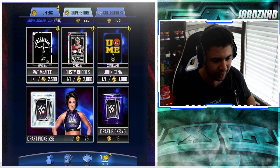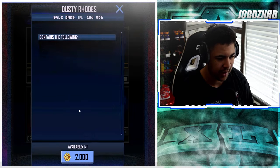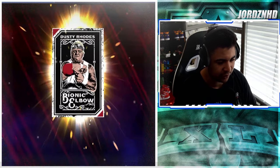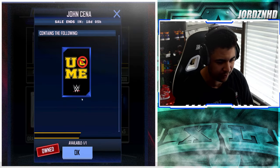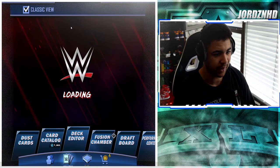I also want to quickly scroll down and grab the new card packs. I've got the Cena one already, and I definitely want the Pat McAfee one — that one's claimed. I definitely want the Dusty Rhodes one too. I should already have the Cena one — yeah, I've already got it so I won't purchase that again.